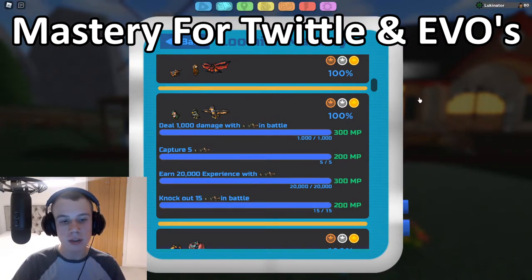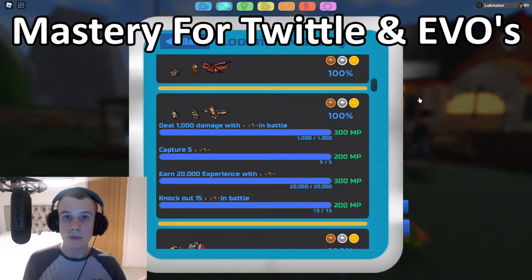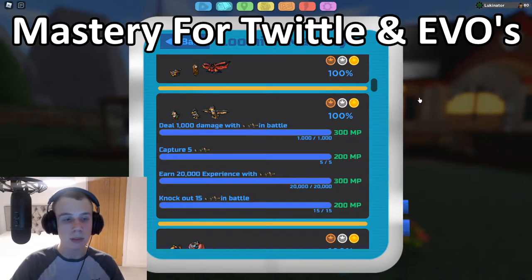For the final Avatross task — knock out 15 Twittles, Paratweets, or Avatrosses in battle — the best way is either going to Route 1, Gale Forest, Route 3, or Route 5, finding them in the wild and simply knocking them out. There may be trainers with Twittles or Paratweets — if anyone knows, put it in the comments. You can knock them out using any Lumion, not just Avatross — you just have to knock out 15 of that species. Go to Route 1, find a Twittle there, and kill it with a Zoolong. That's perfectly fine.